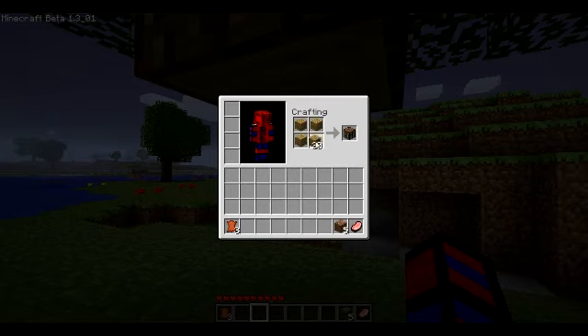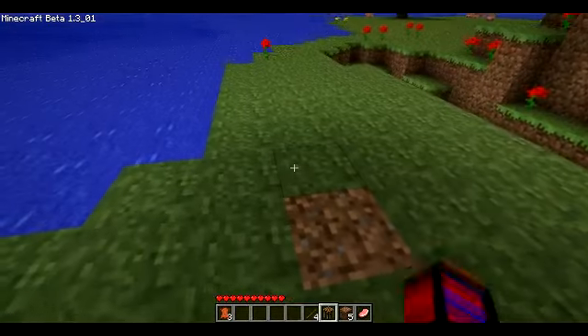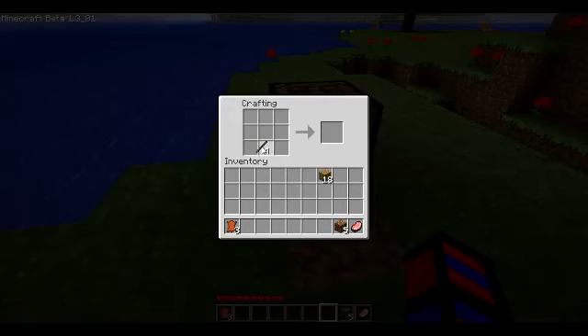There's a crafting table and stick. I can shift click. I need some basic tools. I'm also gonna make an axe for chopping down more trees when I need to, and I'm going to make a sword.